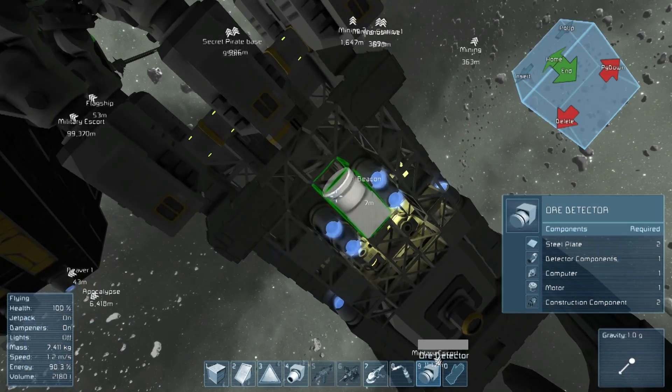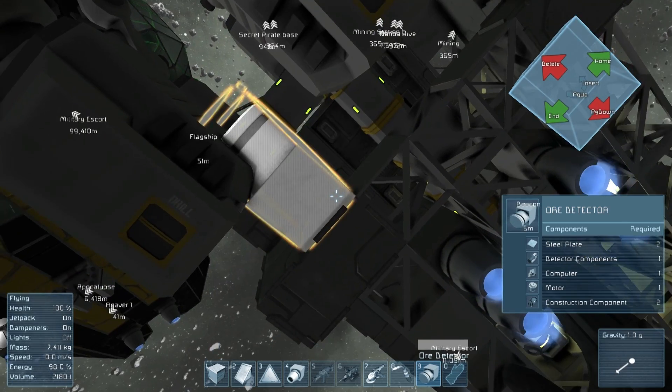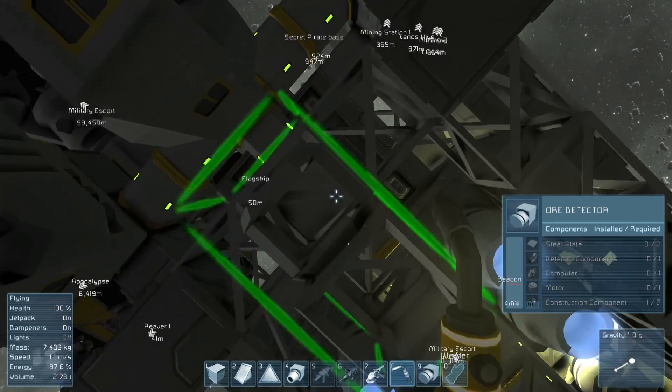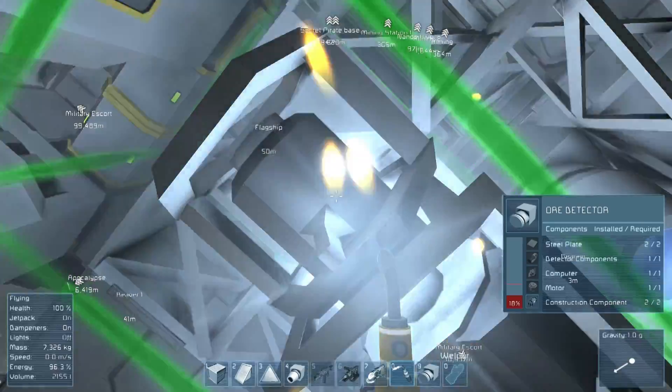Evening all, welcome back to Space Engineers. So we're continuing our — how to best phrase this without being rude — we're going to design a poop deck. No, not really, but I always hoped that there would be some deck on a ship where you actually do that. I always thought that would be quite funny.